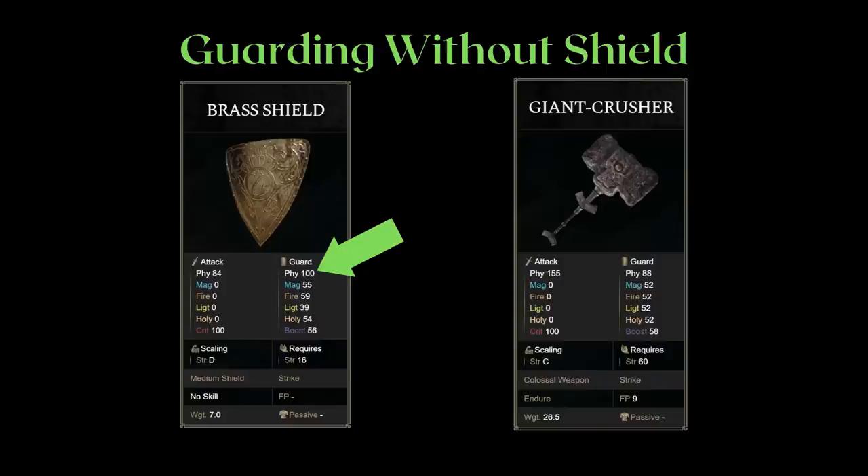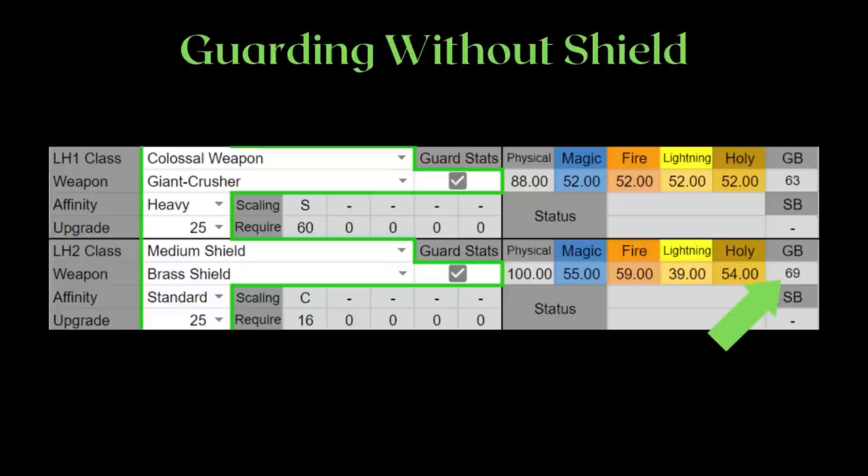The other reason is the guard boost. The higher your guard boost stat, the less stamina costly it is for guarding against an attack. This stat actually scales with the upgrade of the weapon and shield. This stat scales higher for shields than for weapons in general, which is why the brass shield that has a lower guard boost at base turns out to have more guard boost than the Giant Crusher when maxed out. So yes, medium and great shields are definitely the best for guarding.